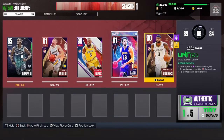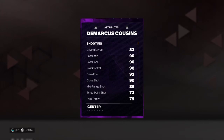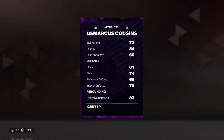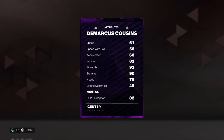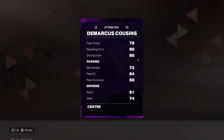For my starting center, I picked DeMarcus Cousins. He's very good — he's 6'10", 270 pounds, so he won't get bullied in the paint. He has a three-ball at 73, which is a pretty good jumper. He's really good at standing dunks — 90 standing dunk and an 80 driving dunk. He has a 72 ball handle, which is crazy for a big man. His defense is really good: 81 block, 74 steal, 79 interior. Rebounding at 87-88, very good. 61 speed is pretty bad, but the defense, ball handle, and three-ball make up for that.